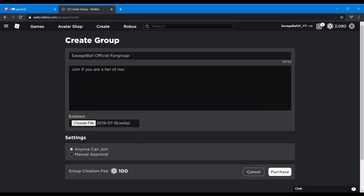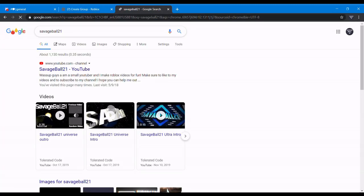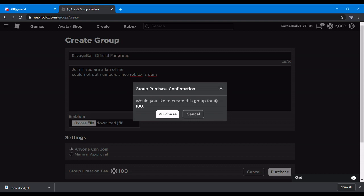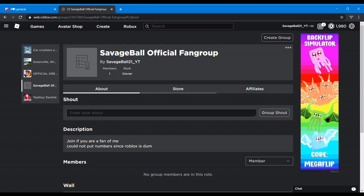Going with 'Official' — couldn't put numbers since Roblox is dumb. That should work. I'll search for a group image, download it, save it. There we go, that works.